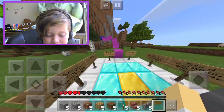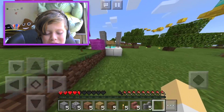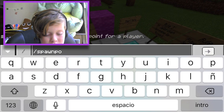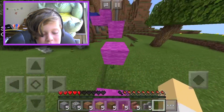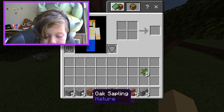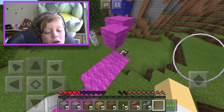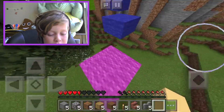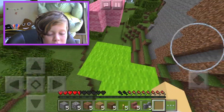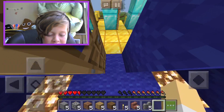I'm going to set a spawn point just in case I die and it teleports me to a random place. I believe this is actually an old world, which is a setting that makes it so the world is only like a thousand blocks and then it's just barriers so you can't get past it — basically just a small world.